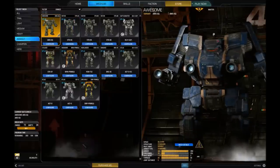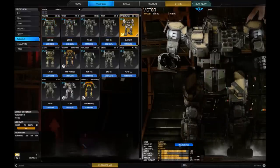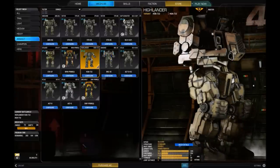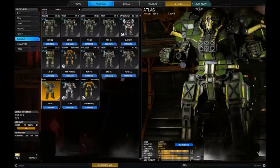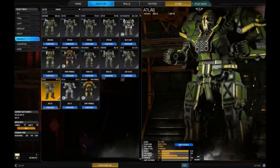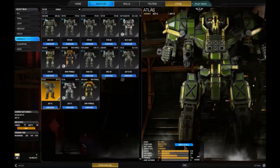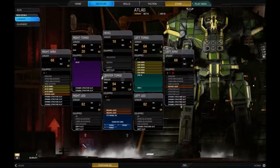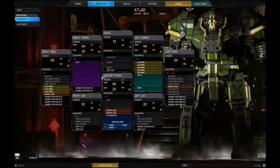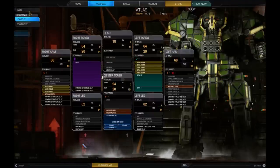Heavy mechs start around 60 tons going up to 75 tons. They can be faster scout variants, ranged support like the Mad Dog Prime with missiles and energy weapons, close-range brawlers like the Quickdraw, or ballistics fire support platforms. Assault mechs can be siege mechs like the Awesome, brawler types like the Victor, command jack-of-all-trades like the Battlemaster, snipers like the Highlander with its gauss rifle, and the king of the battlefield — the Atlas at 100 tons. Assaults are the slowest mechs; lights are the fastest.